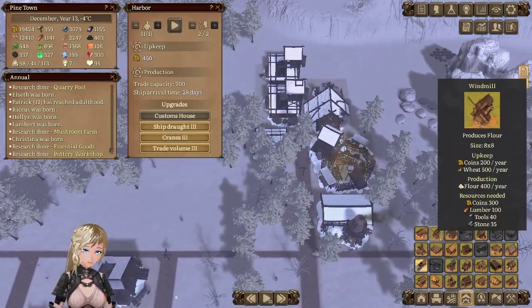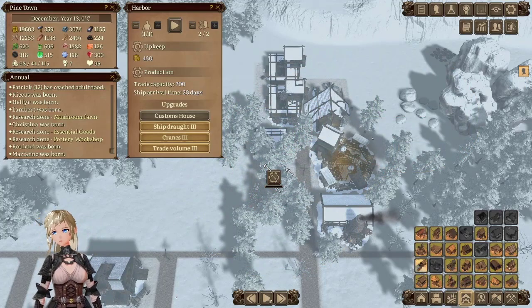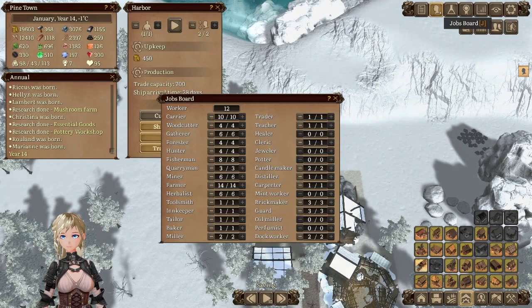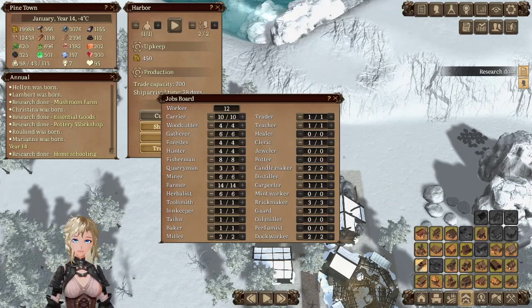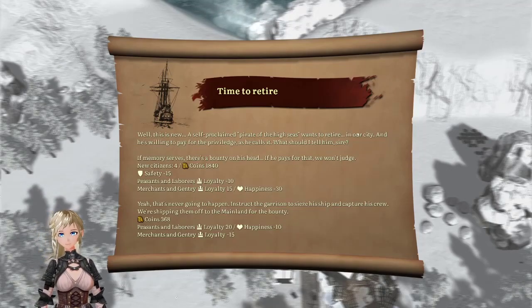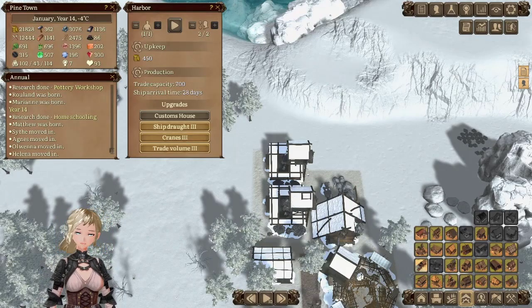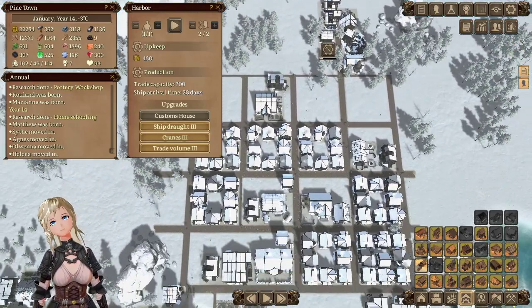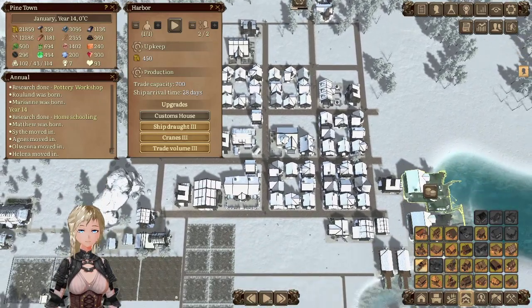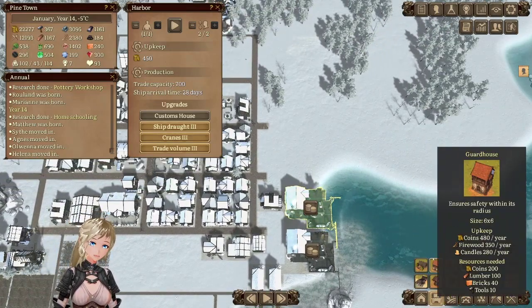Pottery prejudice increases production of pottery workshop if there's another pottery workshop nearby. I played another game with this — I had pottery for days, like I couldn't get rid of this stuff fast enough. And I need to build another harbor too, but again I don't have people. I'm noticing a trend. Okay, here we go — I need the pottery workshop. I feel like I need another coal mine too but it may just be better to buy it in. A self-proclaimed pirate of the high seas wants to retire in our city — heck yeah, welcome aboard! People, people — I need people, so this is good.